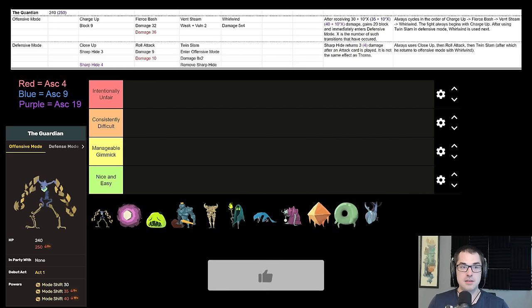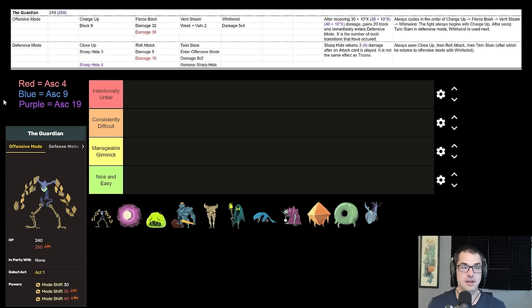The Guardian is all about a rotational attack pattern. It follows the order of charging up on turn one, blocking for nine, followed by the fierce bash attack for 32 or 36 damage. If you somehow survive that, it follows with a debuff and then whirlwind — but you'll almost never see that. The whole point of the Guardian fight is dishing out enough damage. You need to do 30 damage on base, 35 on Ascension 9, or 40 to transform the Guardian from offensive to defensive mode. Every time you transform them, the Guardian increases that threshold by 10.